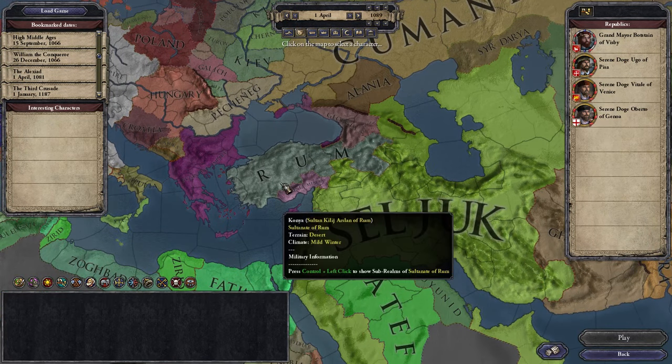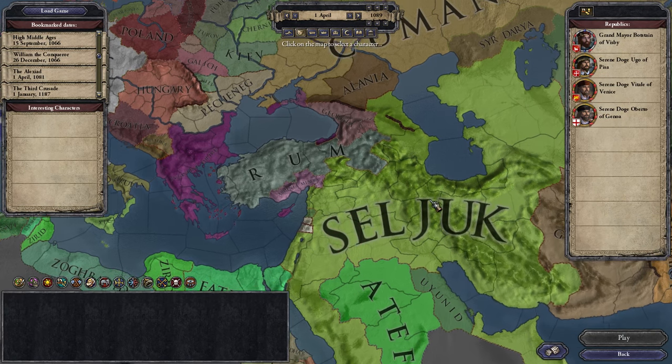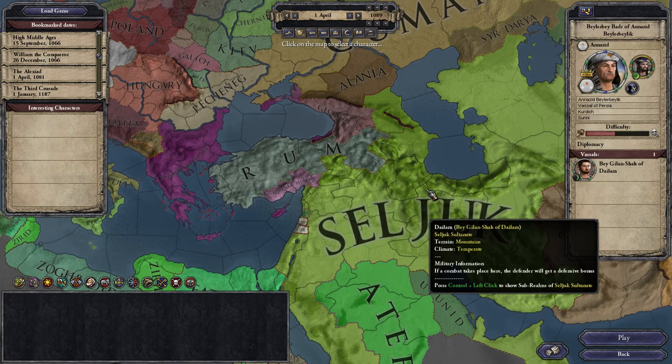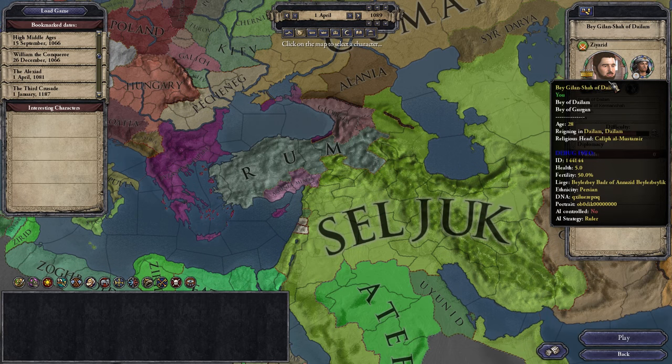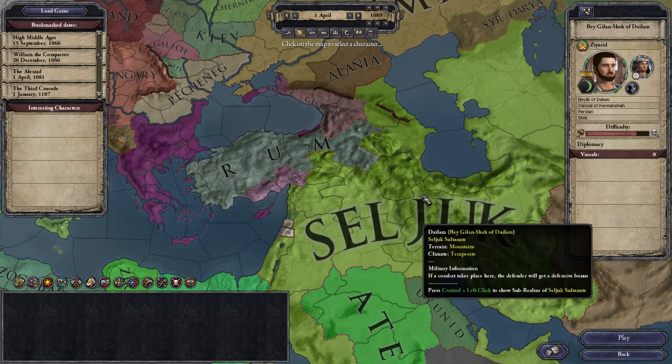You can basically pick any character you want because you're not going to be playing as that character anyway. But I would just go ahead and go for this gentleman right here, Gilan Shah of Dalam, because this is the province where the Hashashins will spawn, and it just kind of makes sense.